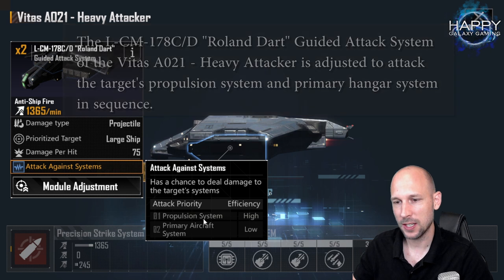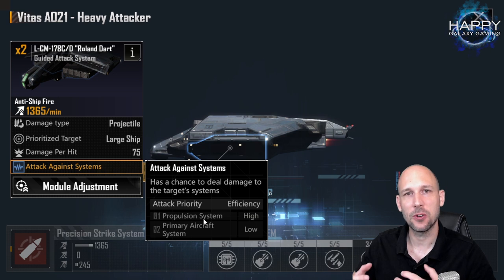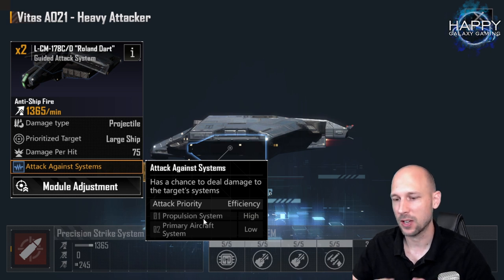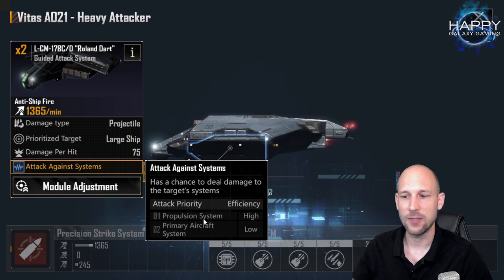So what does that mean? When I read it first, I was thinking the VITAS is not so good anymore, because taking out the propulsion system is not really what I was looking for. I was always looking for taking out the main system — meaning for carriers, taking out the hangars and disabling all the aircraft, or for bigger ships, taking out the main weapon.